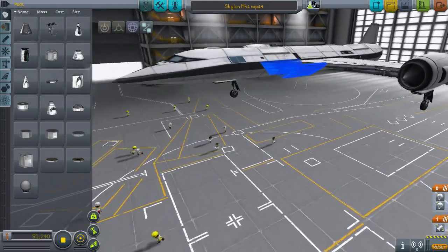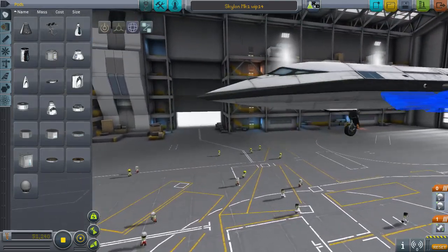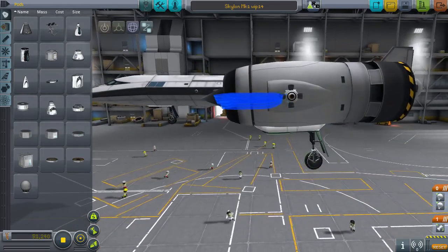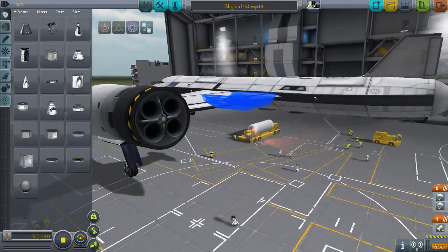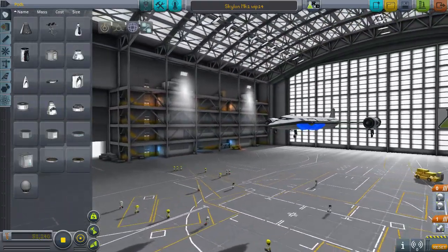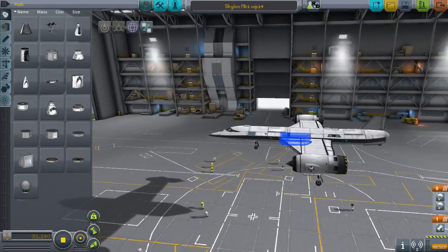It's called Intake Build Aid, and it's very useful. Now I'm just going to move on to briefly pointing out some details on the Skylon. Notice that the cockpit is slightly angled down. Also, the engines and intakes are slightly angled down. Also, the rear is slightly angled up. It's very, very subtle — it's hard to notice, but those tiny little differences in angle actually make a difference.